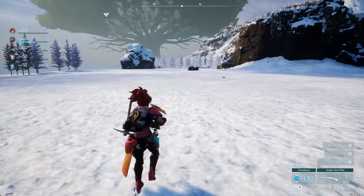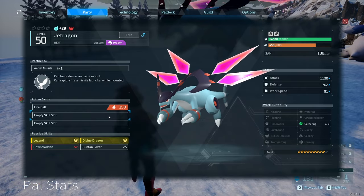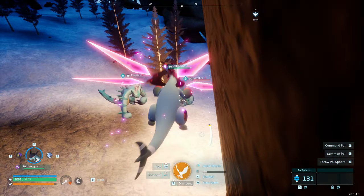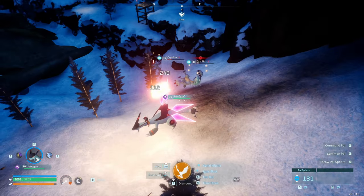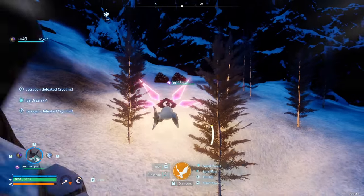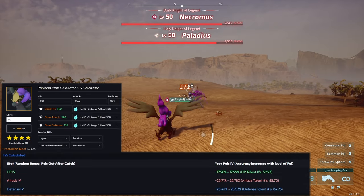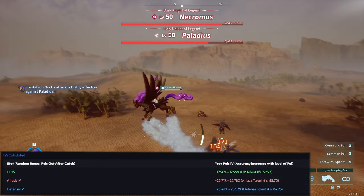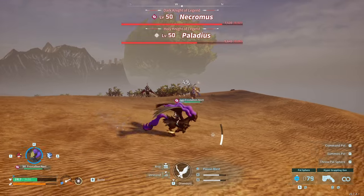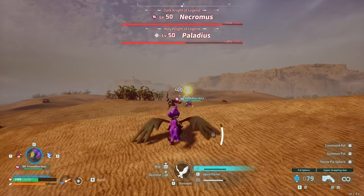As for getting to level 50, I still haven't found the best way to level up — I just run around the northwest icy area, clearing big pals and bosses with the Jet Dragon, spamming fire attacks. If anyone has a better strategy for leveling pals to level 50, comment down below. Now for IVs: these are hidden stat boosts that increase health, attack, or defense by up to 30%, and are permanent once a pal is captured or hatched. My Frostalion's IVs are about 18% health, 26% attack, and 25% defense — really good IVs, almost maxed on two of them. I could keep grinding for perfect IVs, but I'll save that for when more PVP info is announced.